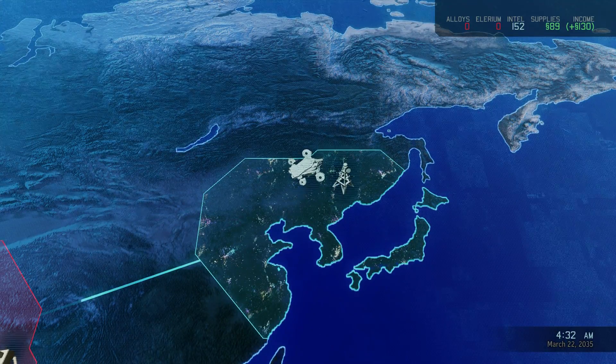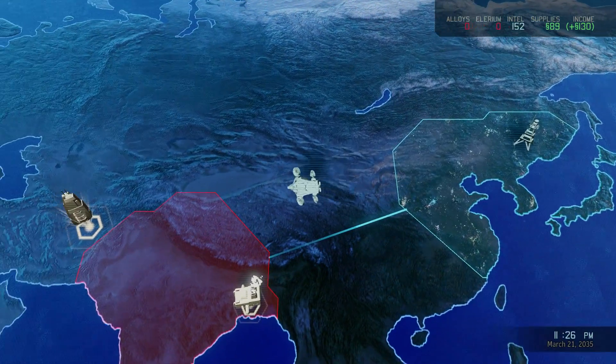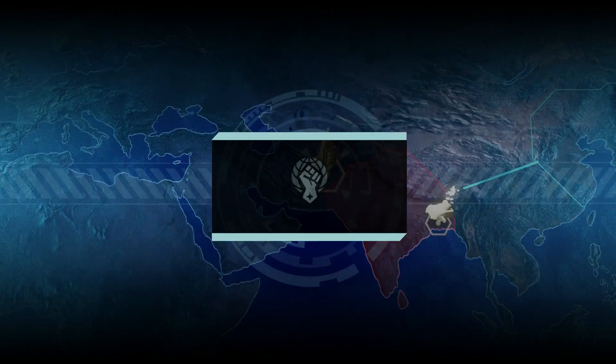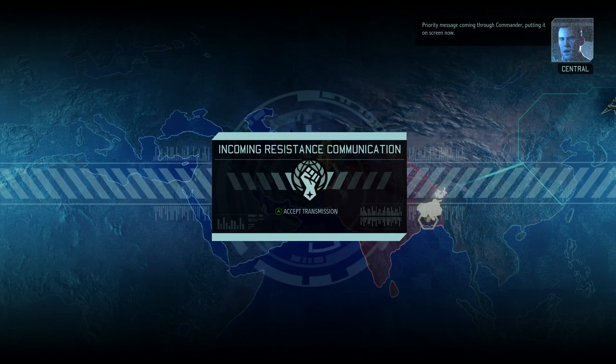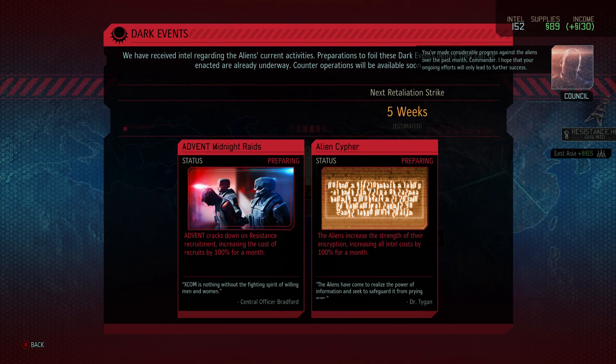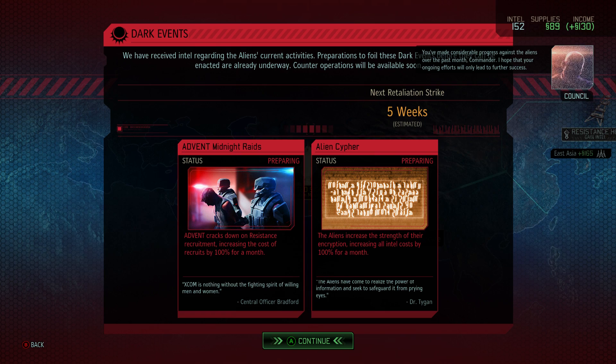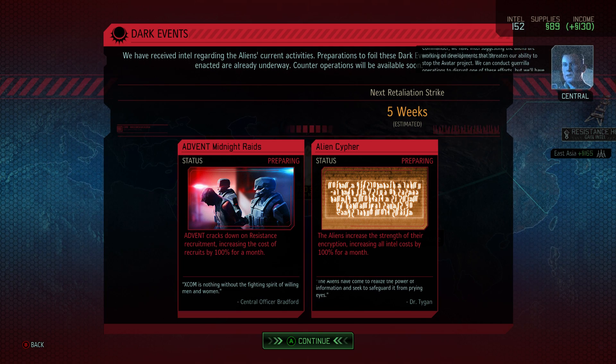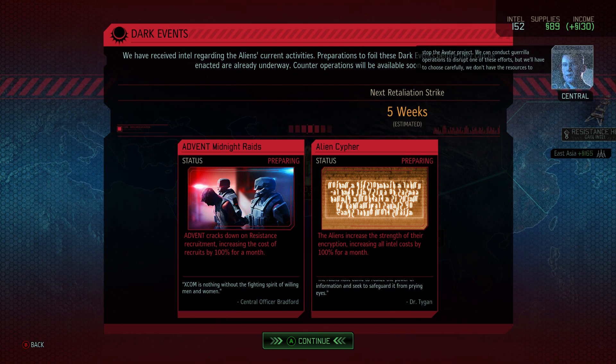Avenger is plotting a new course, and I'm super excited — we're about to get some better gear. So that's my priority message coming through: Commander, you have made considerable progress against the aliens over the past month. These are monthly updates on developments that threaten your ability to stop the Avatar Project. We can conduct guerrilla operations, and we're given like one shot at stopping one of these events.